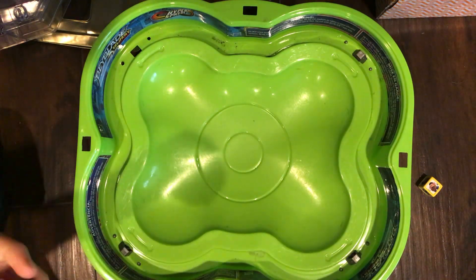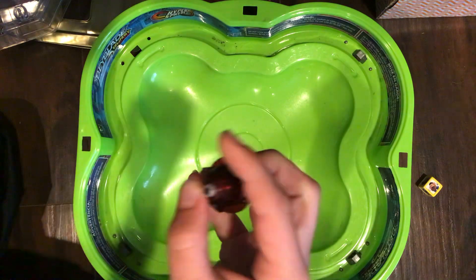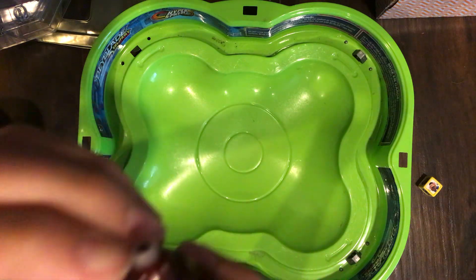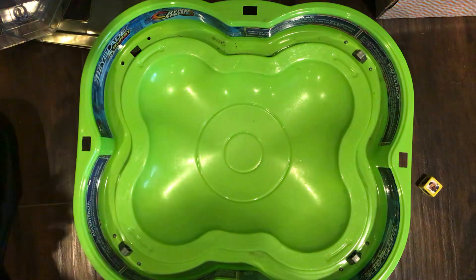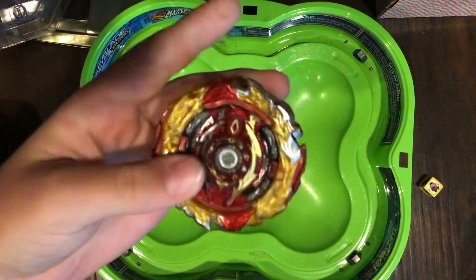This is also Flame — how I can tell is the tip. The rubber on the tip is yellow on Carrot Homie. On Flame, the tip is white. So that's how I tell if your Helios Volcano or World Spriggan is Takara Tomy or Flame. Thanks y'all for watching, bye.